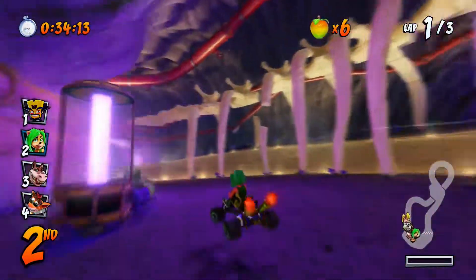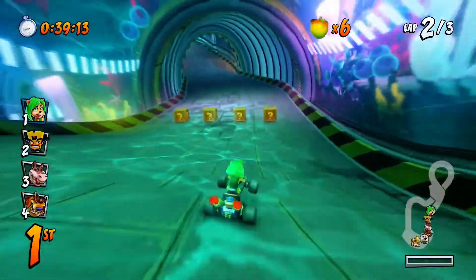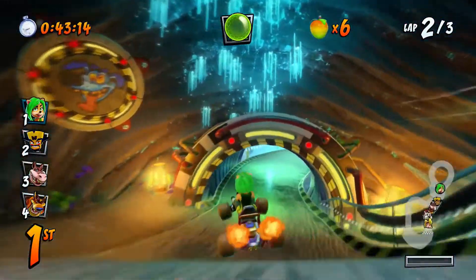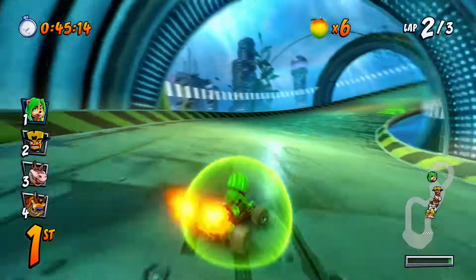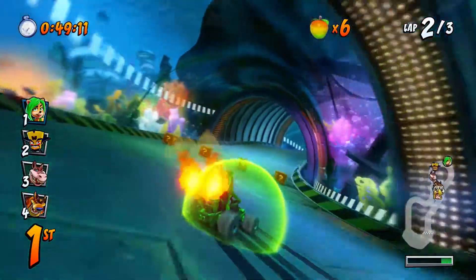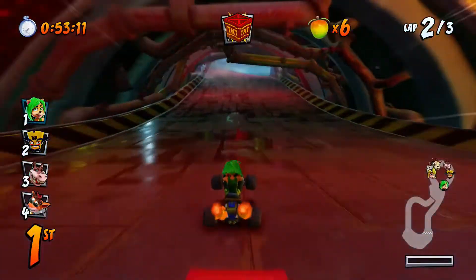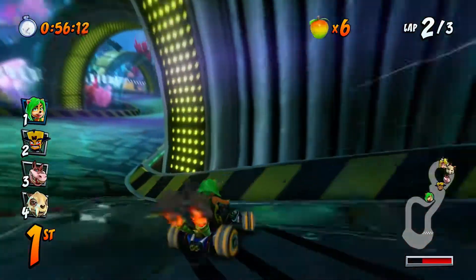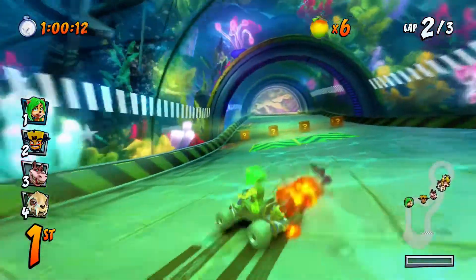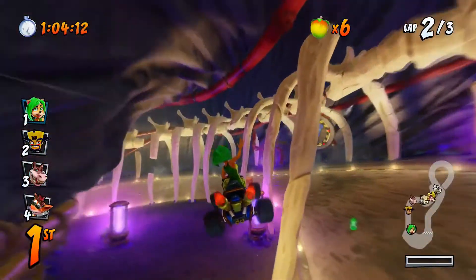None of the CPU characters ever take this shortcut — well, I've never seen them take it anyway. That's what makes the Rouge Tubes track quite easy to get in first place. But online, there are loads of other racers that do take this shortcut, and it's so annoying. It's called smart strategy. It's not surprising that other people online use that shortcut, because there are far better Crash Team Racing players out there than me.